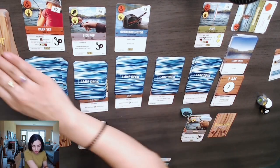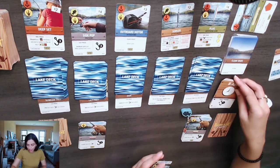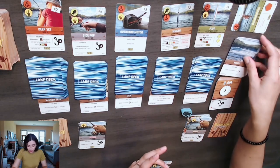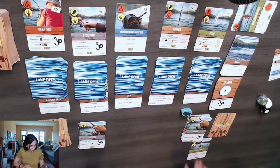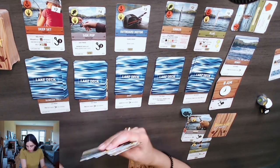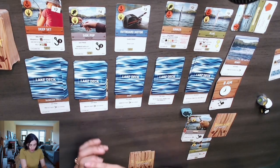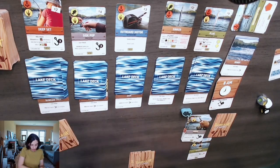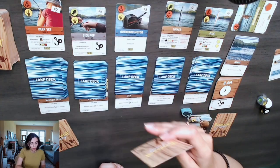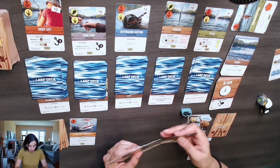Let's do one more round. It's going to be 8 a.m., which adds a cast strength of one hook, and it is windy again — a cast must be played or else minus two. I draw six cards. I do have a search card — I play it to scan two lake spots. This time I have no lures in hand though.